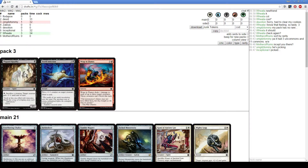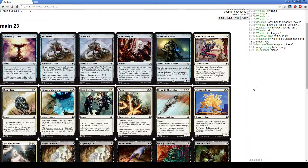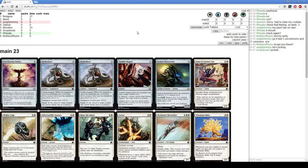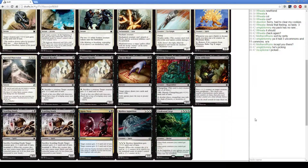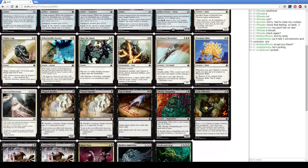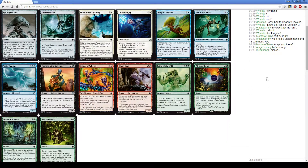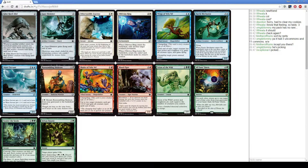Ghostly Changeling, another Rasulka, Sickle Ricer, and Somber Hoverguard again. Our deck's shaping up pretty well; we could use probably another bomb though. Another Waxmane Baku could be good. Oblivion Ring — pretty easy slam here. Definitely better than anything else in this pack for me. Other notable cards: Scion has impressed me in the green-white tokens deck, Water Servant's pretty good, Glint Hawk Idol. The affinity deck is just not very good in my eyes.